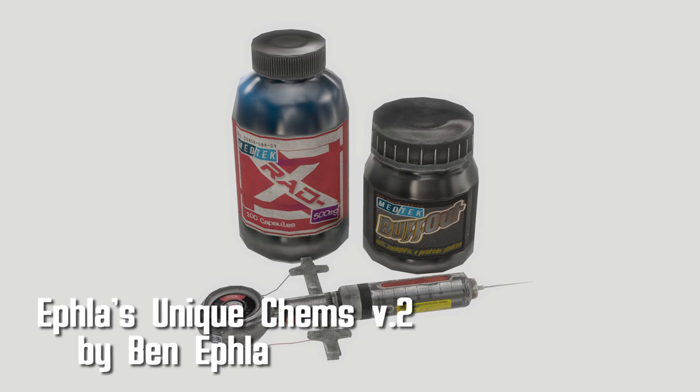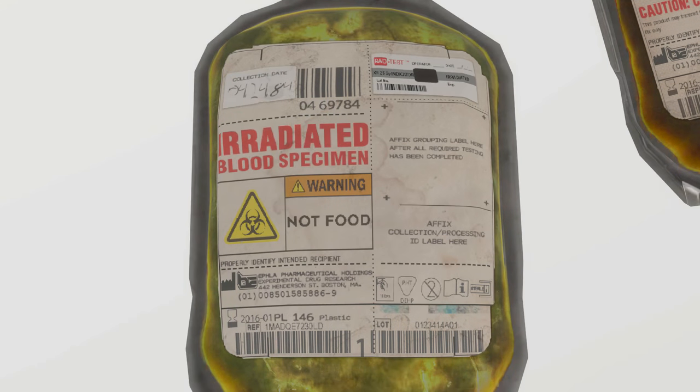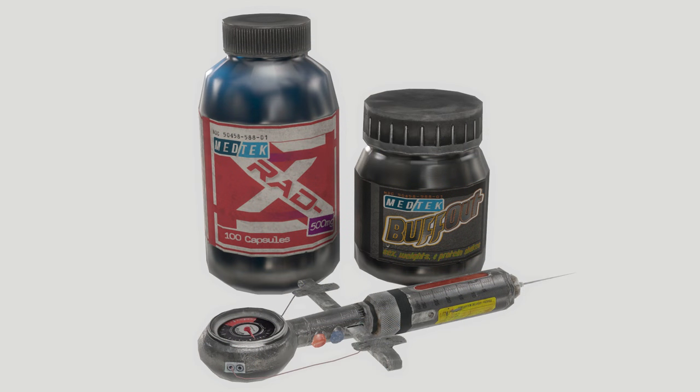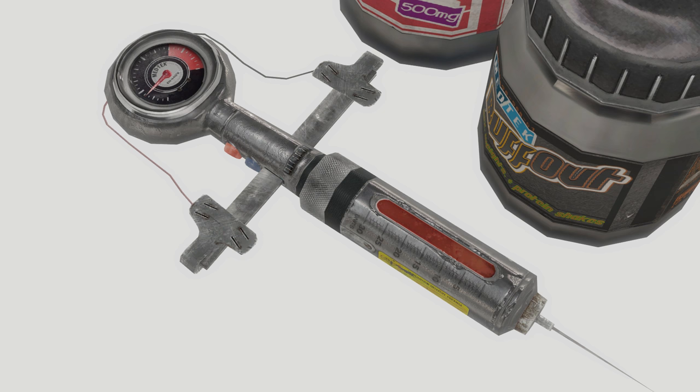Retextured Chems — Effla's Unique Chems Version 2 by Ben Effla. You may recall we reviewed one of Effla's singular retextures a few months back. Effla's back and everything chem-related is redone in version 2.0. This includes Stim Packs, Rad-X, Buff Out, Blood Pack, Rad Away, and Radiated Blood Pack. All textures look fantastic, and it really gives some new personality to each item.